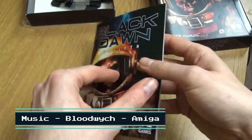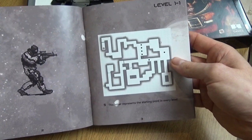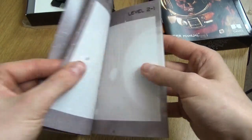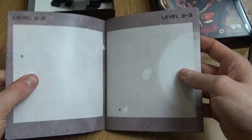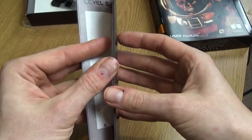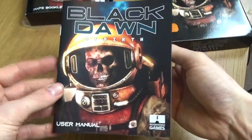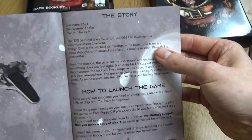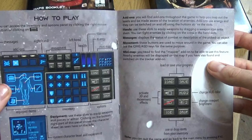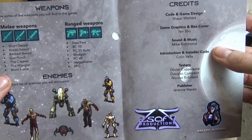We have the maps booklet. The first level has actually been done for you, which is level 1-1. The letter S represents the start point in every level. After that it's blank, so if you want to draw on it you can do so. There are actually 21 levels in total, with the last being level 7-4. We also have the user manual covering the story, how to launch the game, how to play the game, and sections on weapons, enemies, and credits.